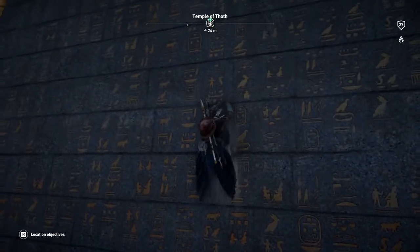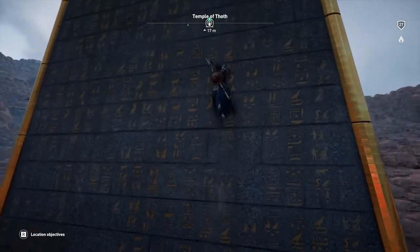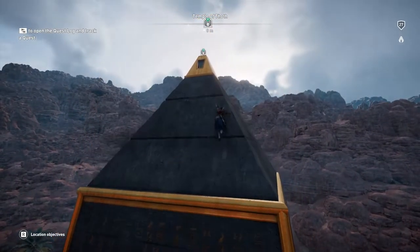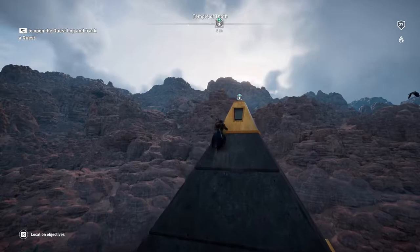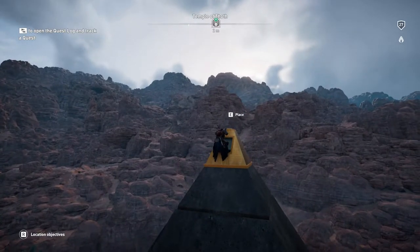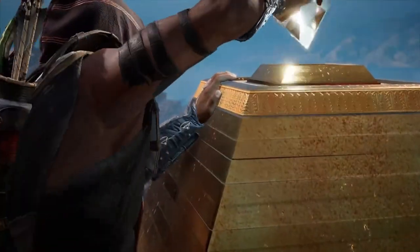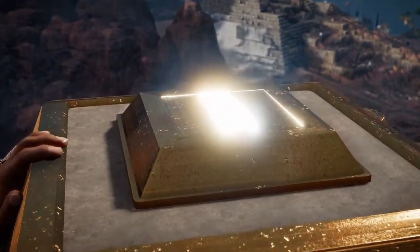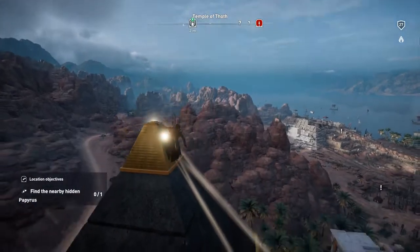I'm also showing you what you can see on the obelisk — it's pretty well detailed. The Hidden Ones content is pretty well detailed overall. Once you reach the top, you're gonna find a slot, and you get the option to place the crystal — and that's what happens.